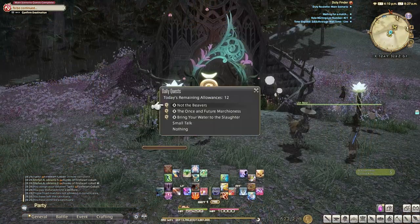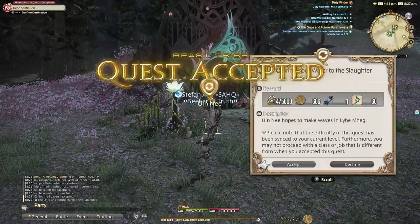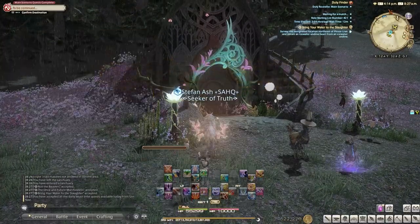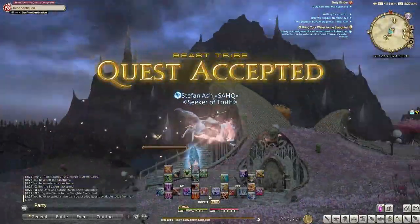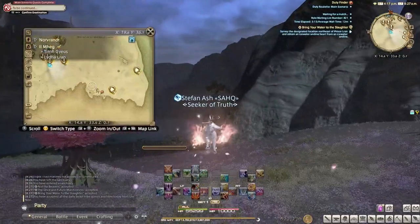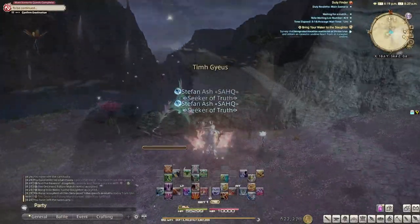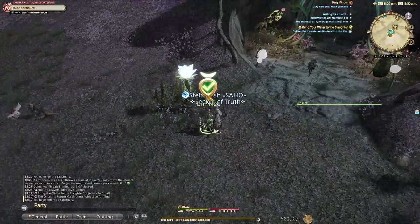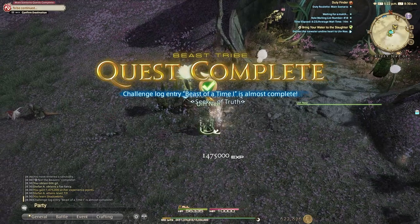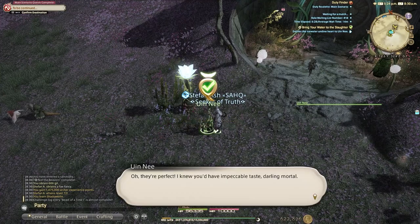The next thing I do, which I think is the hidden gem of experience gaining, is the Pixie tribe beast quests. This gives so much experience it's silly. Each day you can do 3 quests that give you anywhere from 1 to 2 million experience per quest. That means a total of 3 to 6 million experience every day between level 70 and 80. It's absolutely insane and you can do this every day in about 5 minutes for practically free experience. About 90% of the time once I'm done with this, my main story quest is ready to pop.